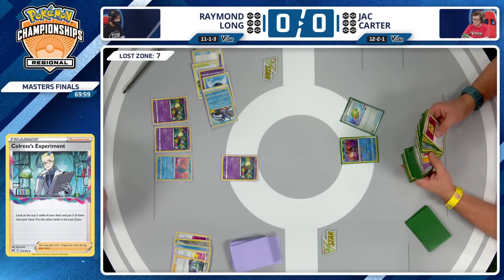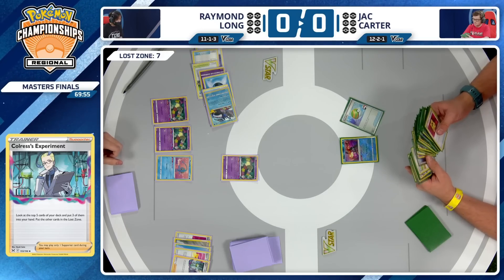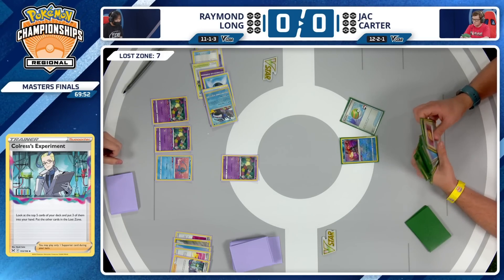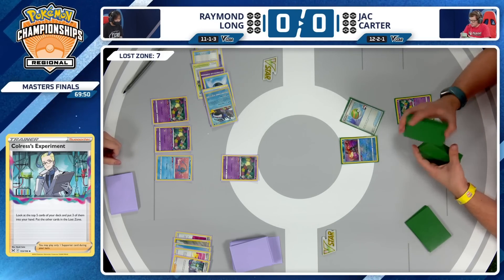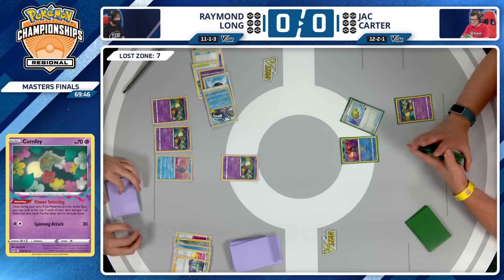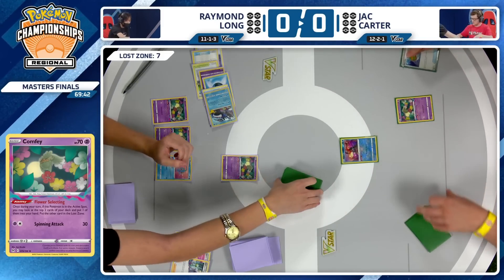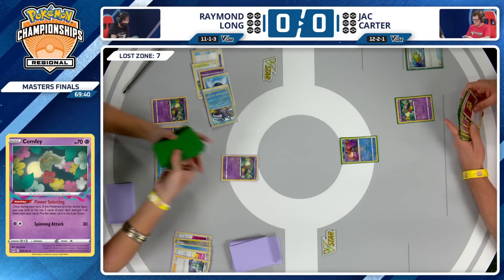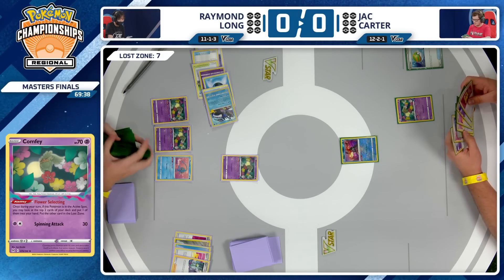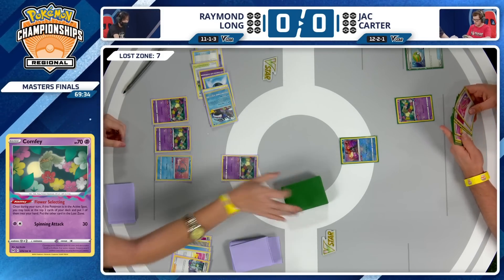A top deck here of a Nest Ball — so this is at least something Jack can do, playing this Nest Ball and going through the deck. But you can just see it on Jack's face right now. This is absolutely horrible. Did you hear him? He said 'I'm a little behind.' I would say so, Jack. Sometimes that's just how it happens. This always seems to happen in our finals or top four matches, but hey, that's Pokemon TCG.